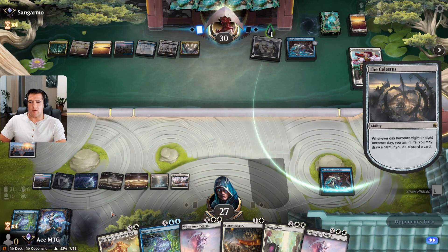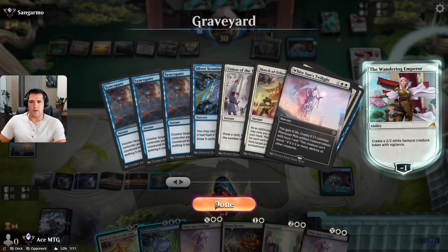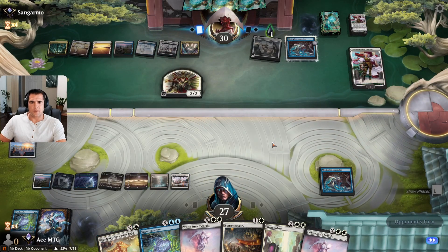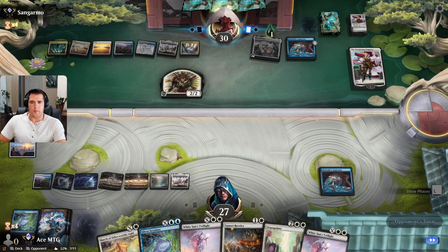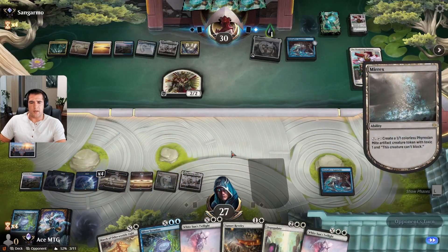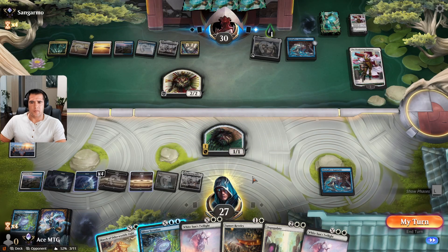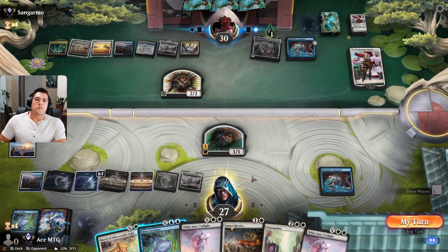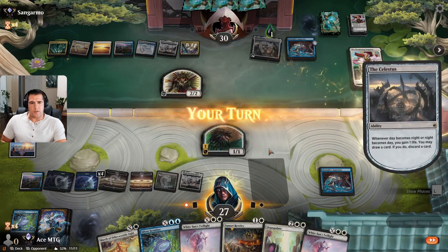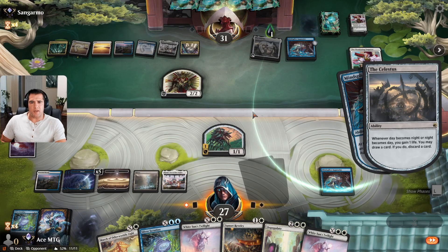It'd be interesting to White Sun's Twilight now just to see if they have the removal — we're not going to do it because I don't want it to flip, so we're just going to pass. They have the advantage. I really need my counterspells — I used three Syncopates already, so I only have two counterspells left. May your blade strike true. I need a big might army. I think I'm going to have to get rid of that Celestis with my March — it is just giving them too much, I need to end that.